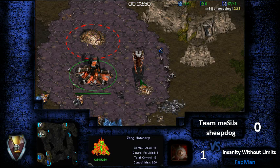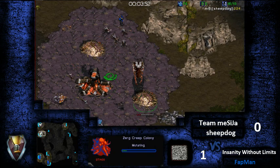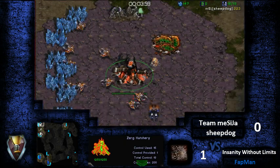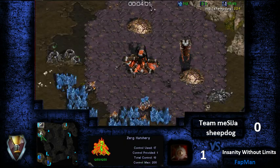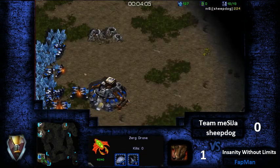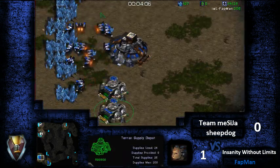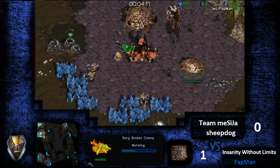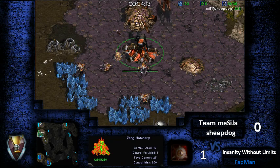The Marines rallied over here — maybe just trying to get a scout off. We do have a Creep Colony and a third hatch going down, so it's probably going to be looking at three hatch meatless. Oddly enough, no gas quite yet. I think it's more or less because aggression happened and Sheepdog got a little off track of where his stuff's going. But again, he kind of did the same kind of awkward build.